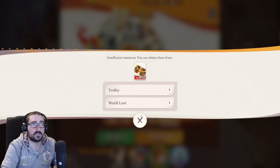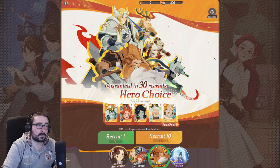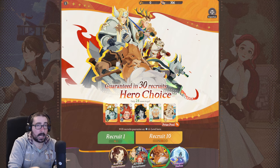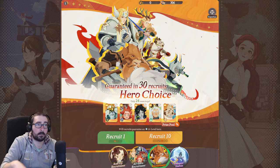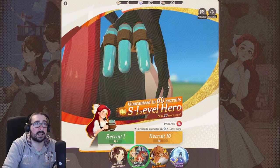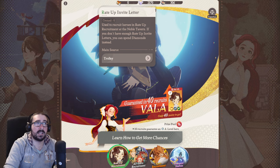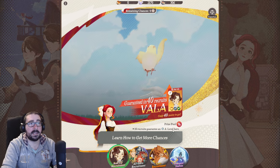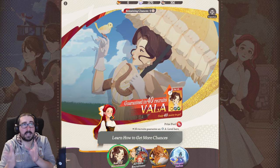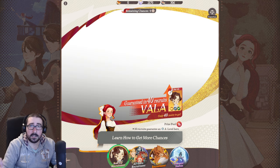For the epic recruitment, you can't do that anyway — you can't buy the black envelope with diamonds — so you're safe there. But if you're pulling for Vala or any limited character, you should never use your diamonds on the standard banner. Why? Because these special envelopes called 'rate-up invite letters' can be exchanged with diamonds, so you want to save your diamonds for those.